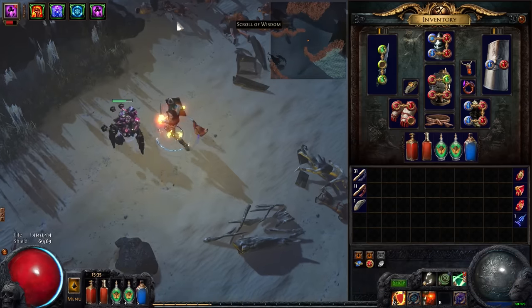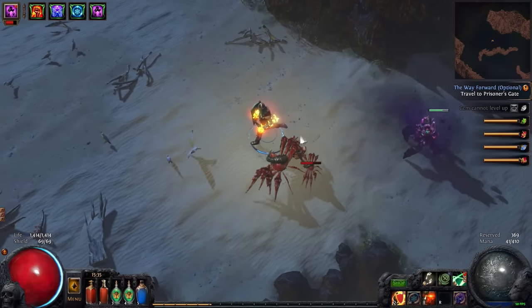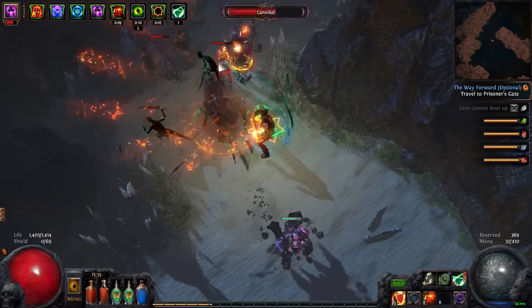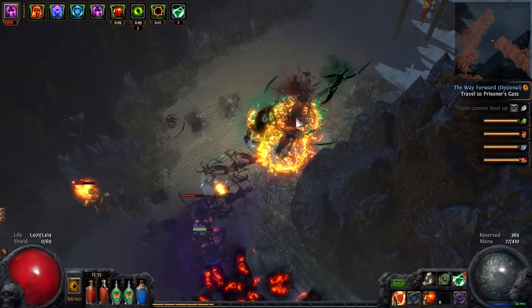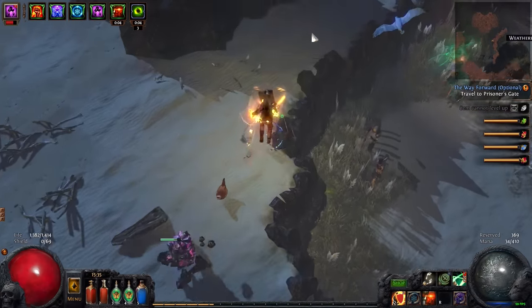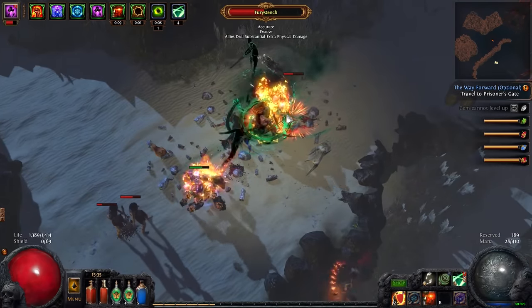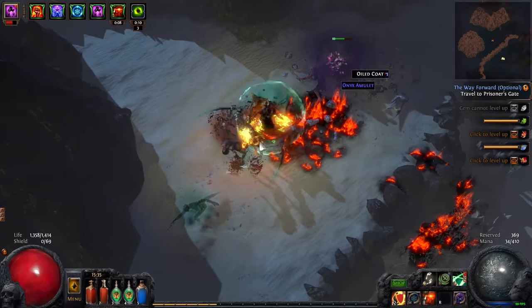I am running Blood Rage, which is a buff we were using on Scion as well. What Blood Rage allows me to do is have a chance to get a Frenzy Charge when we kill an enemy. These Frenzy Charges increase our attack speed, which means we do everything in our build better. As long as you're killing things pretty actively with not much downtime — which with this build there isn't — you'll keep that buff up all the time and maintain Frenzy Charges for the majority of your playing time.